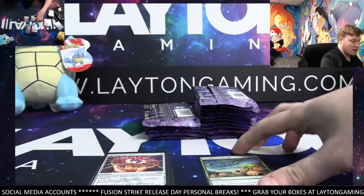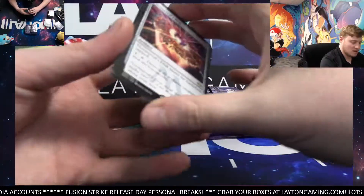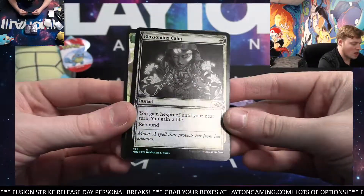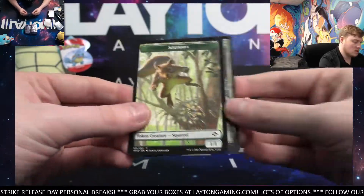There you go — great pack. Overting Command, rare instant. There you go — Terminal Agony as well, Retro. And Foil Uncommon: Blossoming Calm. Nice. Squirrel.